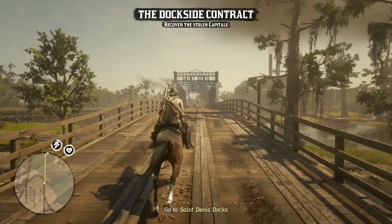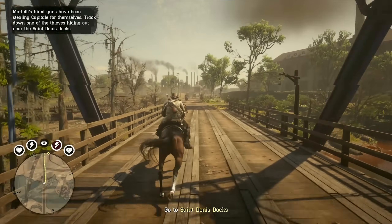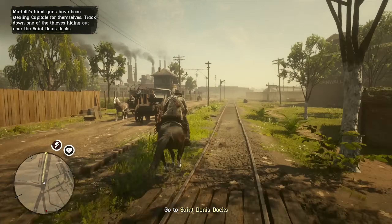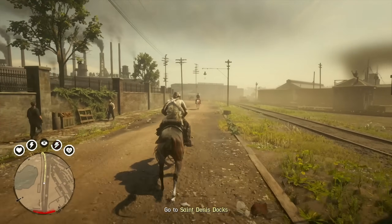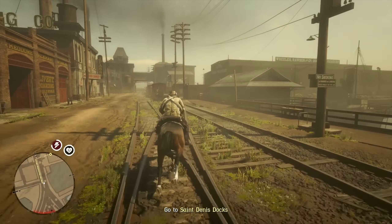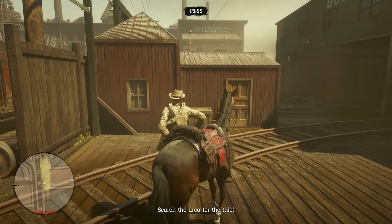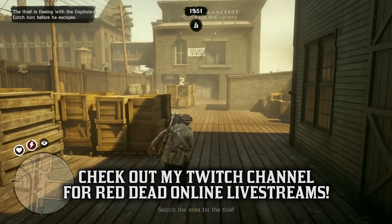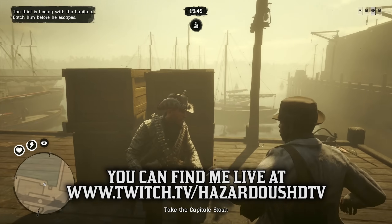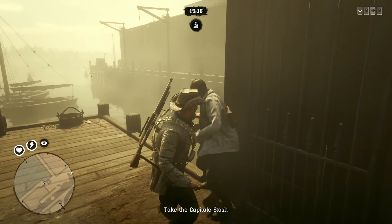Starting off with part one, we're checking out the Dockside contract. Part one isn't all that impressive — we just need to find this guy and pick up the Capitale bag off of his body. The first part is probably the most boring part of the entire contract, but parts two and three I think are really awesome. We just need to come to the docks, find this guy, grab the bag off of him, and we're good to go. I'm just going to run down here and capture him right away — I'm just looking to get this bag and complete this mission as fast as possible, so I should just hog-tie him.